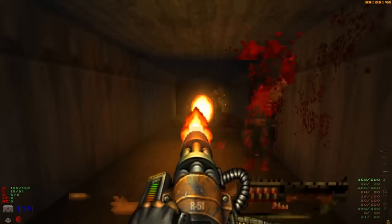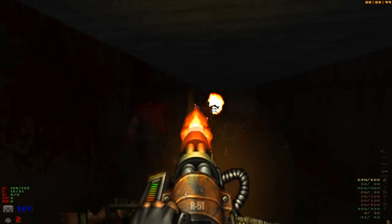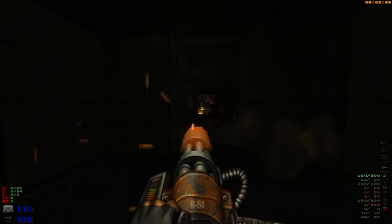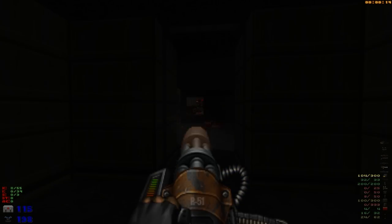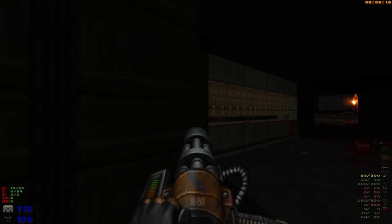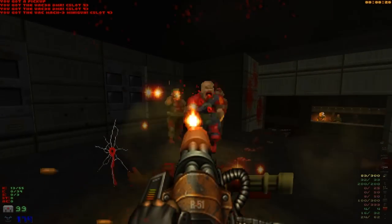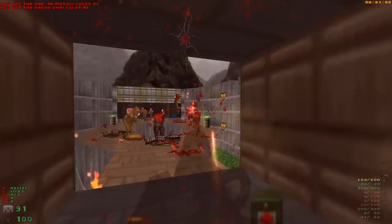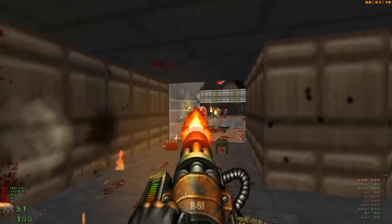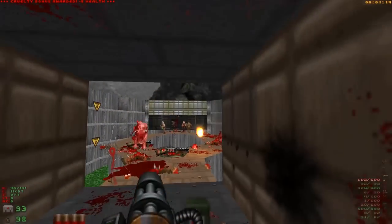Sadly, the mod does have some utterly horrid screen shaking when you're firing certain weapons, with the chain gun or minigun being the worst offender. When you go through the options menu, there's the option to turn off things like bullet holes on the player's heads-up display and various other effects like acid, blood, or water splashing across the screen. But the choice to turn off this abhorrent weapon shake when firing is omitted for some idiotic reason. It kinda sucks because both the minigun and the heavy minigun are decent weapons, but it just makes it so much trickier to see what the hell you're shooting at when the screen is having an epileptic fit.